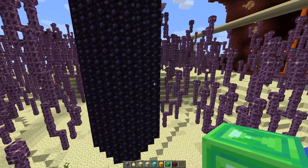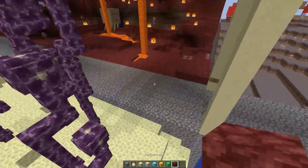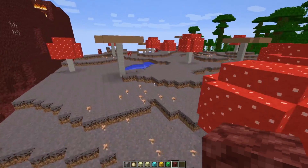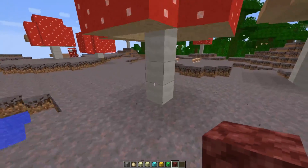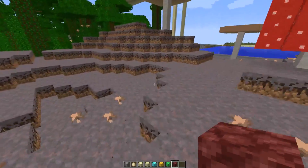These blocks all kind of capture the essence of the block that exists right now, while still improving it. It's hard to make an improvement on something that people have been playing for so many years, but it seems like it's happened here regardless. In the Mushroom Biome, they have changed the mushroom blocks — you can see a slight different tone there, and the whole biome looks a little bit different.